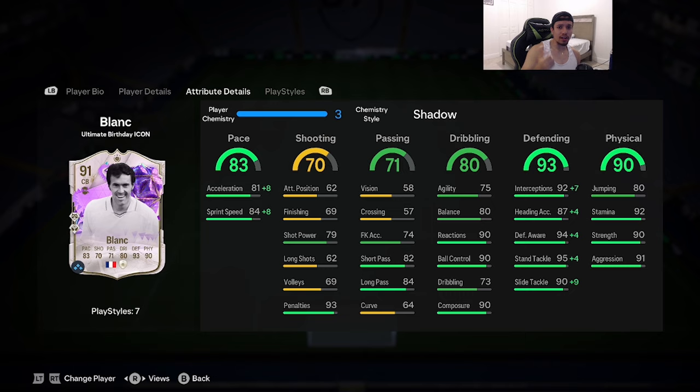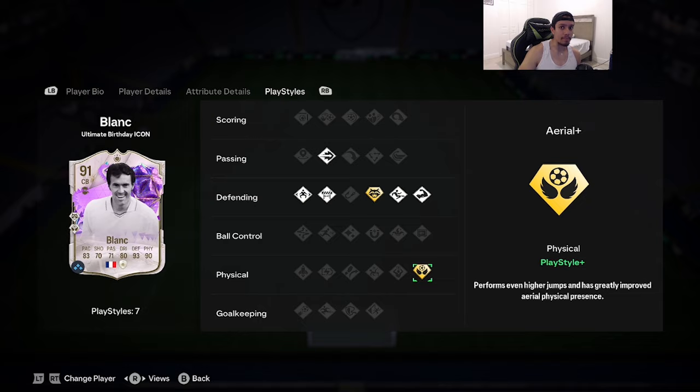With Mr. Blanc I feel like there's only one chem style you got to give the card, and you definitely got to give him the shadow chemistry style. You max out everything in the defending category, strength at 90, 91 aggression — you do not need to touch that. You want to boost up that pace because 81 acceleration isn't bad but it's not excellent either; goes up to 89. Sprint speed at 84 goes up to 92. 75 agility, 80 balance is absolutely insane. I do expect this card to feel very nice, especially considering he has jockey on basic.